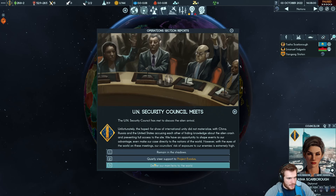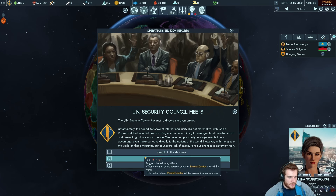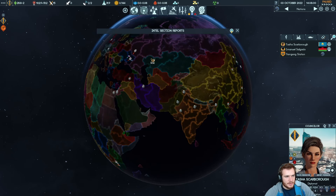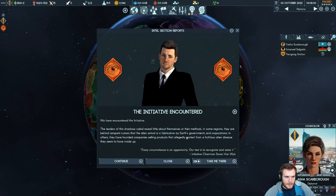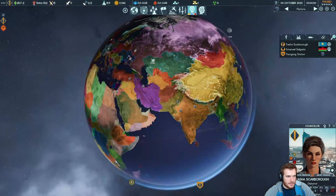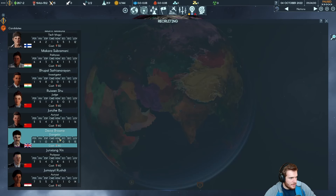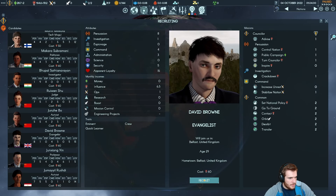Security Council meets — this is an event that fires at the start of the game every time. You have three options: become a shadow org and do nothing but get some ops; do a small release of your manifesto and get some influence and a little ops; or deliver your entire manifesto. We're going to deliver the entire manifesto because we don't want to fight anybody right now — we're going to introduce ourselves to everybody. Other factions will display themselves too. Now we can actually pick up an extra operative, and we want to get David Brown — let's pick him up.